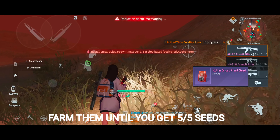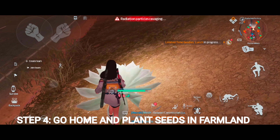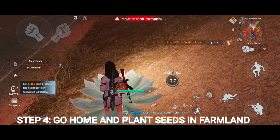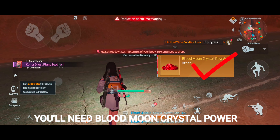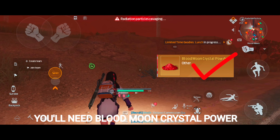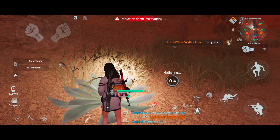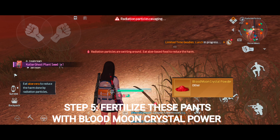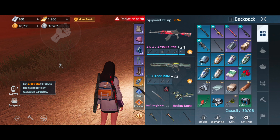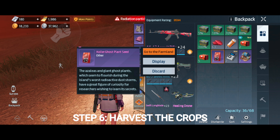Farm these plants until you get 5 seeds from them. Then go to your home and plant these seeds into your farmland. These plants don't need regular fertilizer — they need something called blood moon crystal powder. You'll get that crystal powder from the redwood forest while the blood moon event is going on. Once you plant these seeds in your farmland, water them and fertilize them with the blood moon crystal powder. After some time, harvest those crops to get the yield.